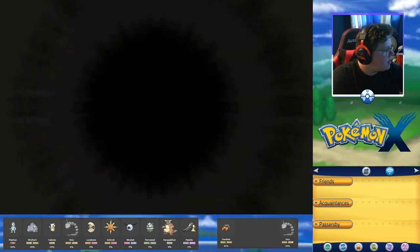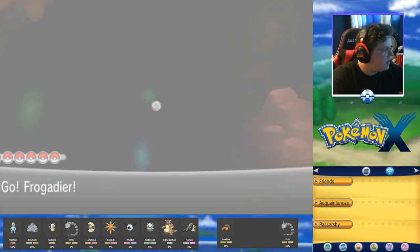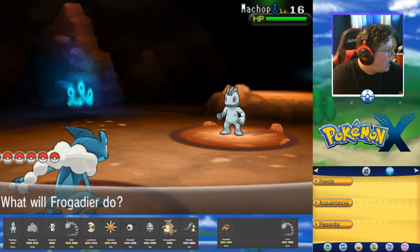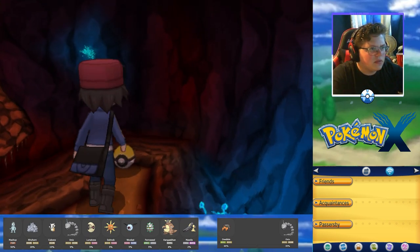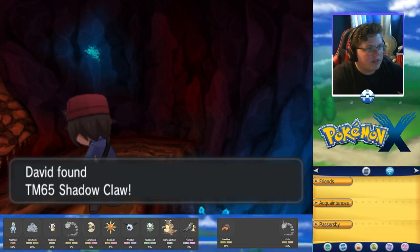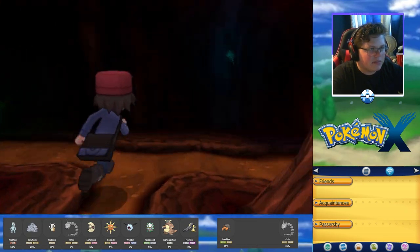Another shaking area — the ones we still need are Onix, Solrock, Woobat, Ferroseed, Gible, and Mawile. I'll take that item — I didn't see it the first time. Definitely won't complain about that kind of find. There's another spot over here but we don't need that one.